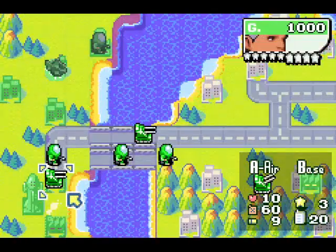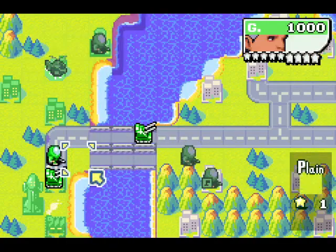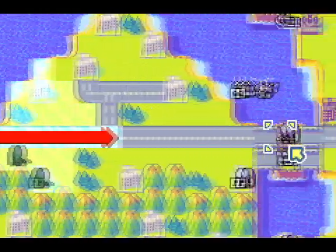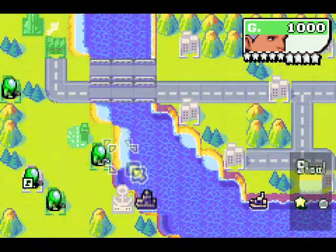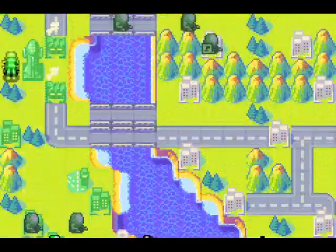I'm gonna make a Battlecopter next — that'll deal with the tank if it decides to approach. Depending on the tank's AI, this could go differently. Either the tank will approach and attack me, or it will hang back and head for the south part of the map, which would be strange, but it has happened.